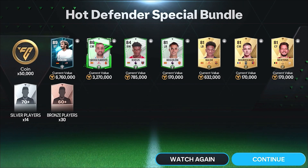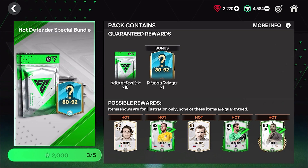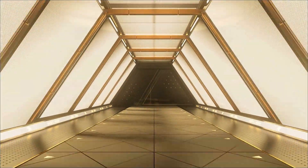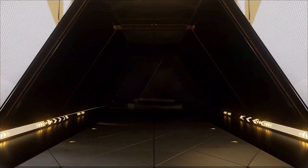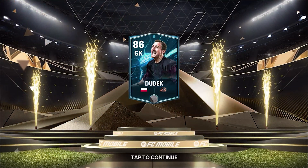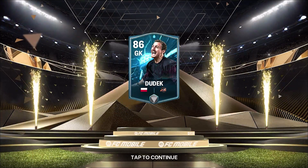We also get an 84 and an 81 - these packs are insane! The fourth Hot Defender bundle. Another Icon, this time a Polish goalkeeper. Okay it's a Hero, 86 rated. That's fine, I need a goalkeeper, so that's perfect.